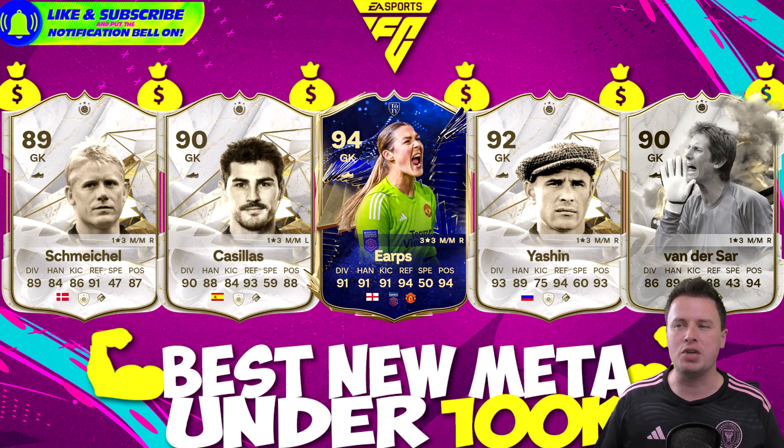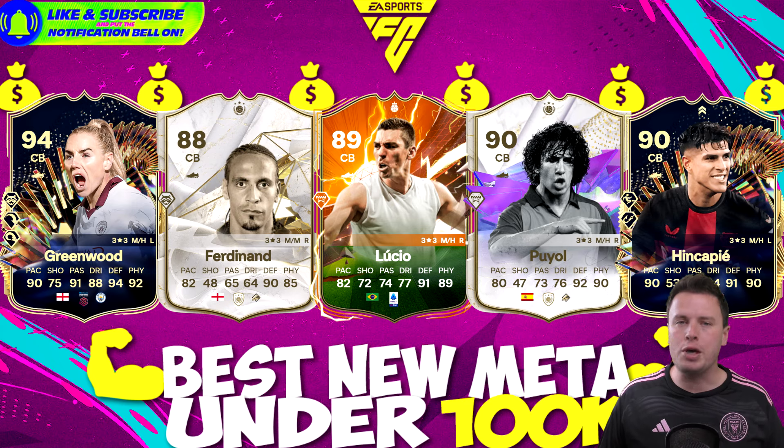Starting off with the goalkeepers — you can see icons all over the place plus the best female goalkeeper you can get. But I don't prefer a girl in goal because they are too short; their stats are great but they don't have the length and the reach to be truly overpowered. For that reason I'd rather go for Casper Schmeichel, his dad Peter, or Iker Casillas — both around 70,000 coins. Want to spend around 100k exactly? You can get legendary Lev Yashin or the upgraded Edwin van der Sar, who is 90-rated and under 100k. For a goalkeeper like that, it's money well spent.